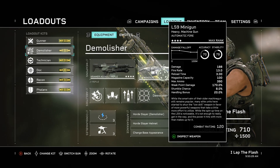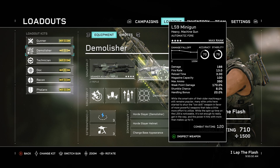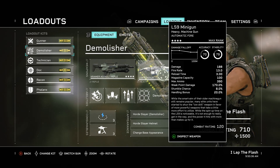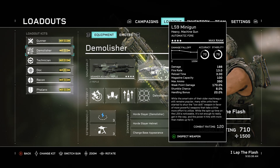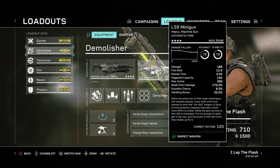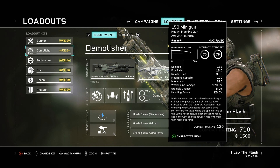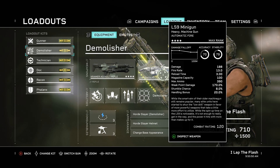Today I'm going to be taking a look at the new L59 minigun and comparing it to its counterpart, the L56A3 smart gun. Going to be going over pros and cons of each one, ultimately weighing in on which one I feel is currently best to be using with the demolisher, since it's the only class currently that can use a heavy weapon, and going over potential builds for them as far as the mods you should be using.